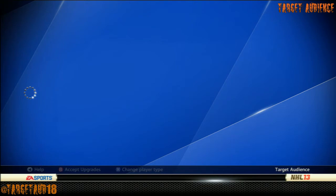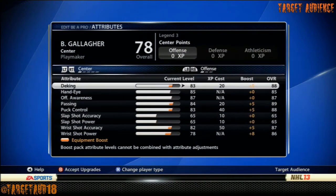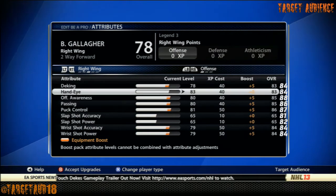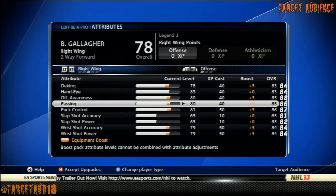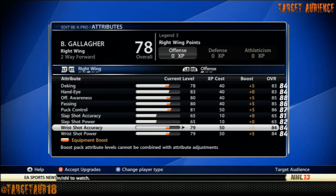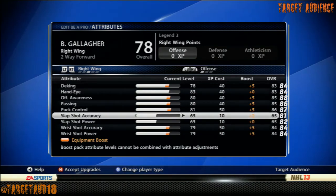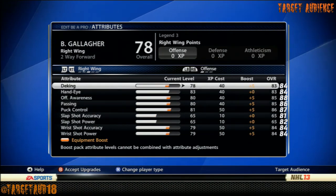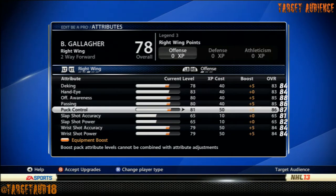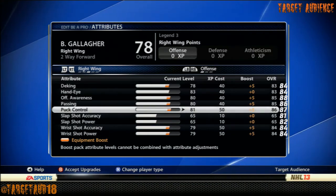I'll show you exactly how Brendan Gallagher stacks up. On the right side is his actual rating. Deking 83, Hand Eye 83, Offensive Awareness 85, Passing 85, Puck Control 86. Leave Slapshot stock, and then 84 for both Wrist Shot Accuracy and Power. Deking at 83 — is it going to be enough? Yeah, I definitely think so. I like his balance in the offensive category; everything's mid-80s, just like Brendan Gallagher. I wouldn't change too much about it.